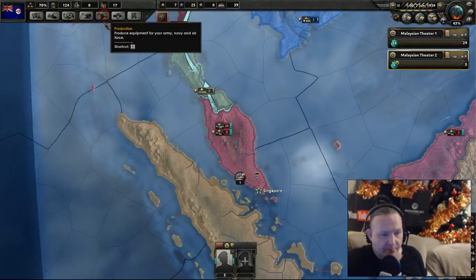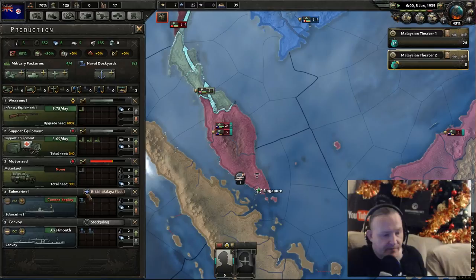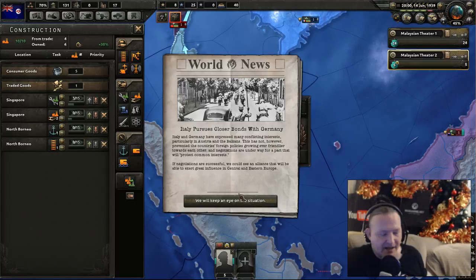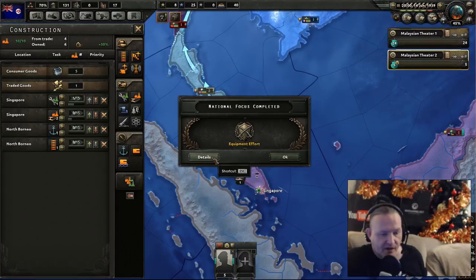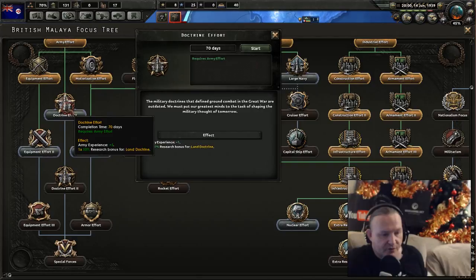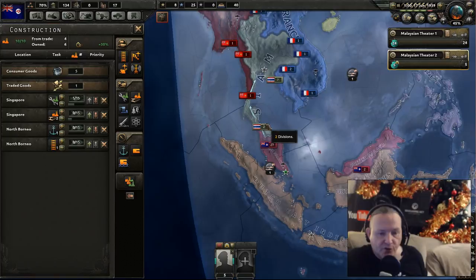Construction — we need 300 here, here, here, here and here. Let's get this factory out of the way. Italy's joined the Axis — not good. Equipment effort — that's why. Doctrine effect — that'll boost the land doctrine. Okay, we can do that. Get this factory out of the way, start getting those motorised. The Molotov-Ribbentrop Pact — not good. So when Germany clicks through and decides to carve Poland up, we can always come back to it.